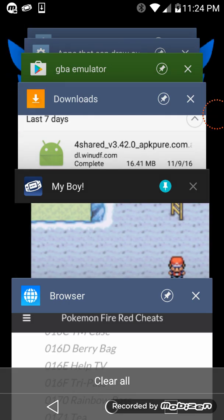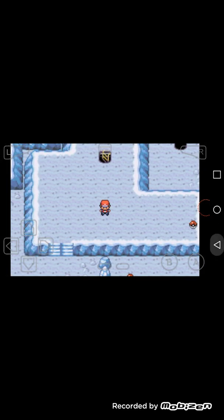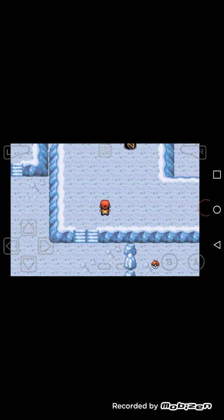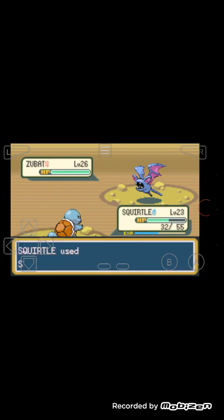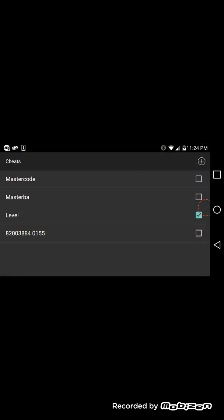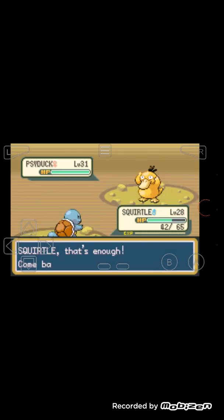So go to the emulator — let me show you that the level-up cheat works. You see it turned on. I'm going to switch to a Pokémon I need to level up, and you can see how it keeps leveling up — that's the level-up cheat. These cheats are really working, I'm not lying.